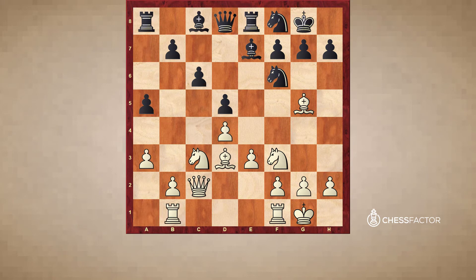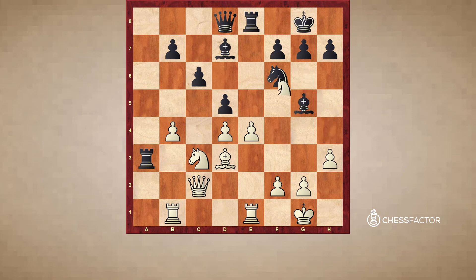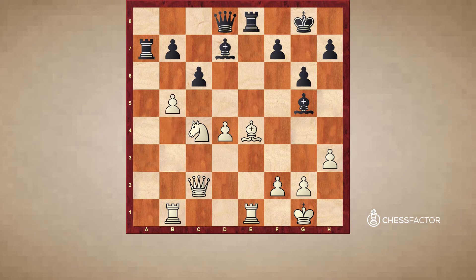Here black played Bg4, which maybe is not the best move. Ng6 is probably more accurate. Kasparov played Bd6, a-b, a-b, Bg4 — and the bishop is well-placed there, thinking about creating counterplay. This game was later drawn between Kramnik and Kasparov in a rapid game.